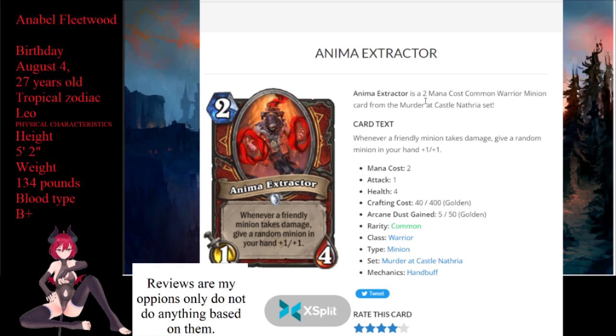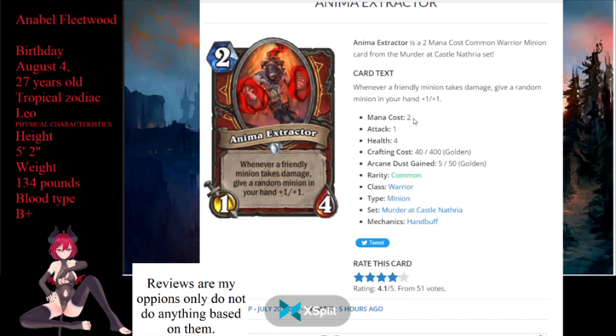Next up is the Element Executioner, a 2-mana 1/4 Warrior minion. Whenever a friendly minion takes damage, give a random minion in your hand +1/+1. Hand buff for warriors has never been that big of a thing. Turn two 1/4 is pretty decent stats — it's going to take damage itself and basically buff something in your hand +1/+1. I don't see the location coming into effect for this one to see play; you can just play this by itself. It's basically the opposite of the other warrior spell that gets you armor every time something takes damage. It's just fair.